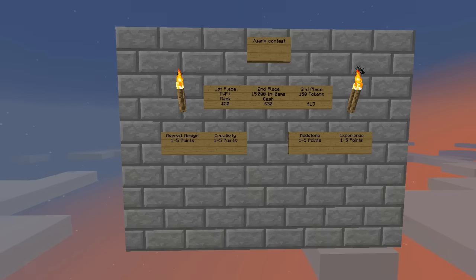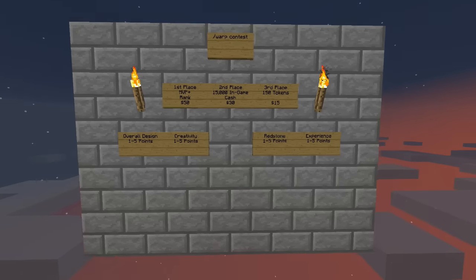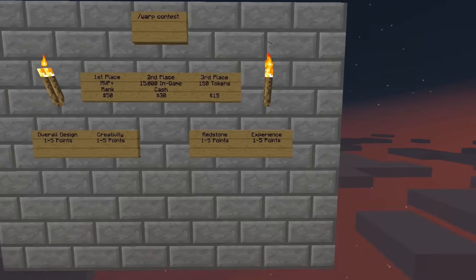Creativity — this could mean redstone, it could mean a lot of things. When I'm on your roller coaster I want to think, "Wow, that was kind of cool." I want to have fun on your roller coaster, so one to five points for creativity. Redstone: did you use redstone in your build? If so, I should be able to notice it during the ride — one to five points for that.